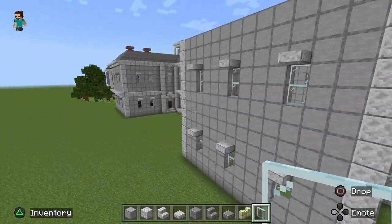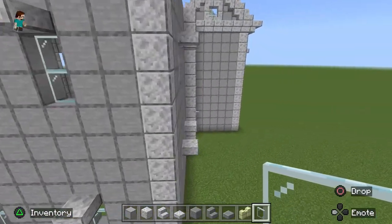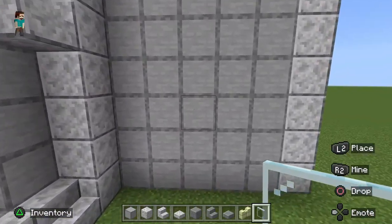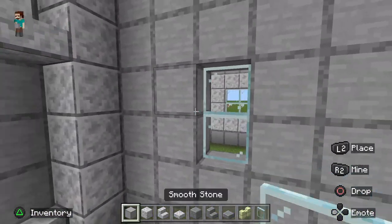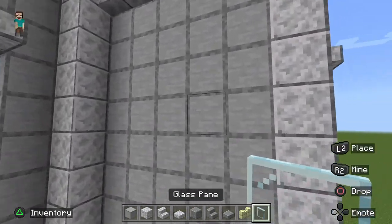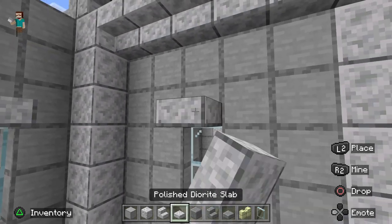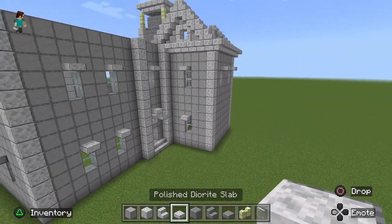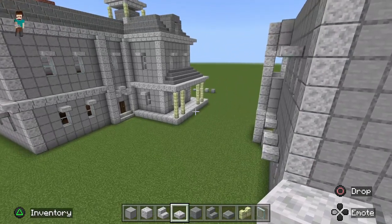Add two more windows to the back of the dining room — right in the middle, two blocks from the inside of that inside pillar and three blocks from the outside. Put an awning over it, and directly above at the same elevation as the other windows do the same. Congratulations — we are basically done with the back of the house. Now we're going to start on the wrap-around porch.